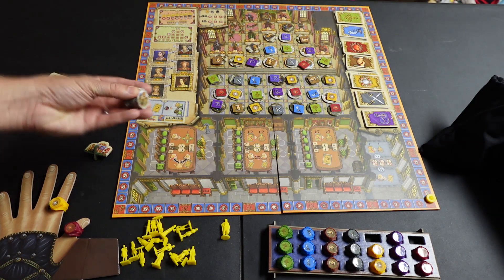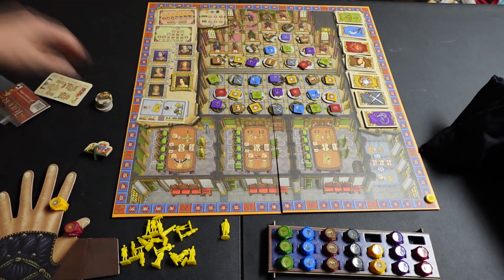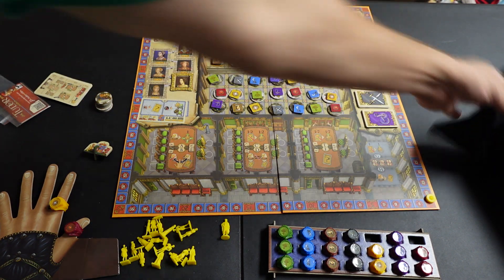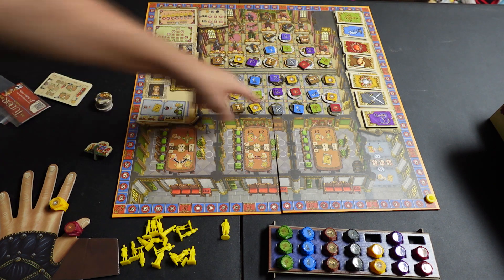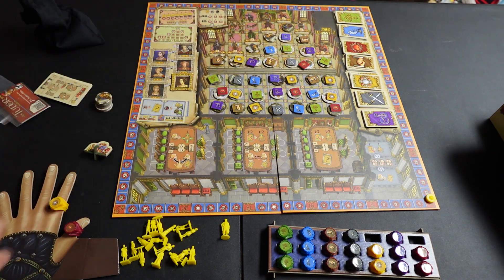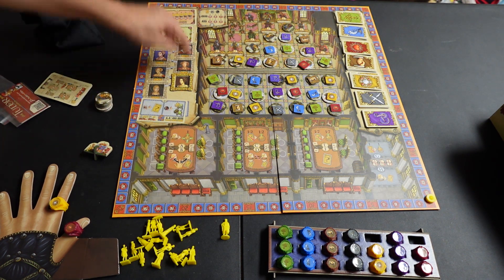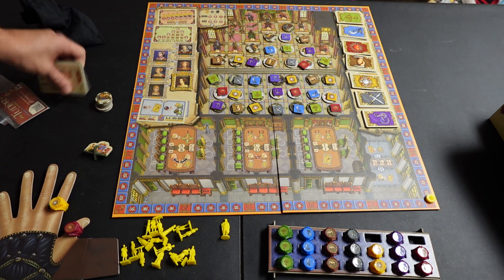To set up the game, you're going to shuffle these little tokens and put them on the bottom of each space on the board. Then take the bag — there's a bag full of faction tokens. You're going to spread them out on top of those other tokens, so put them on top. Then bring out a red, green, and blue card to go in those spaces highlighted by the colors underneath the board.